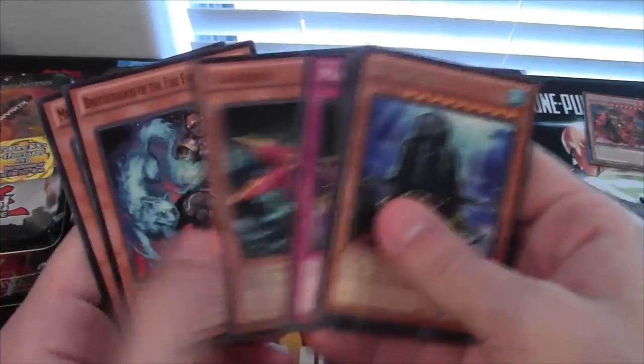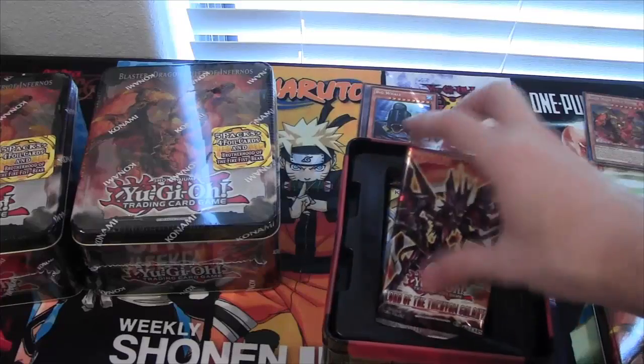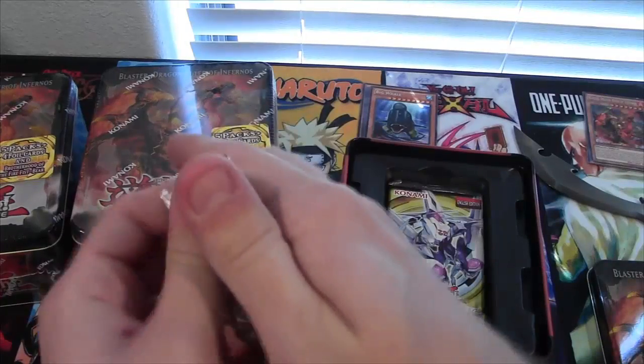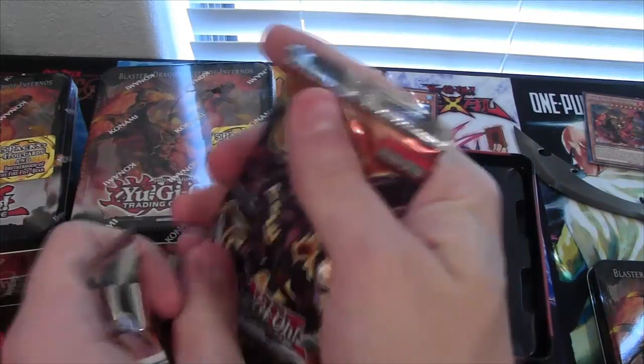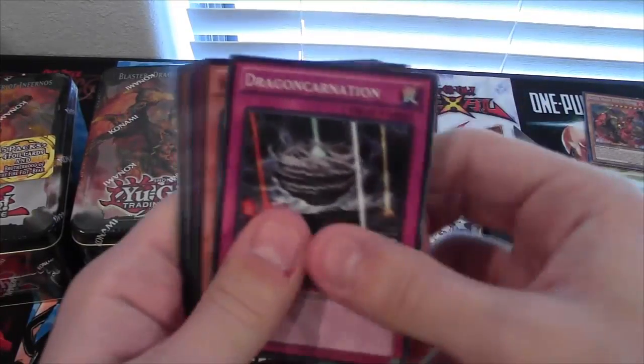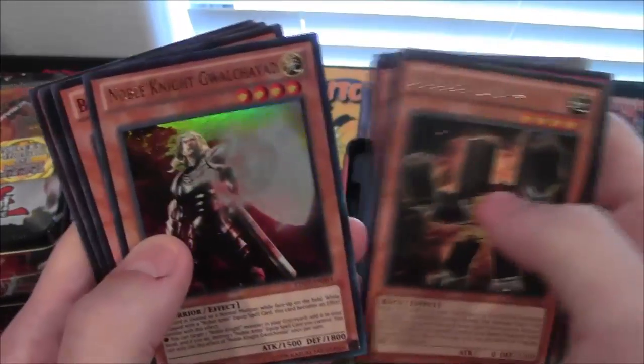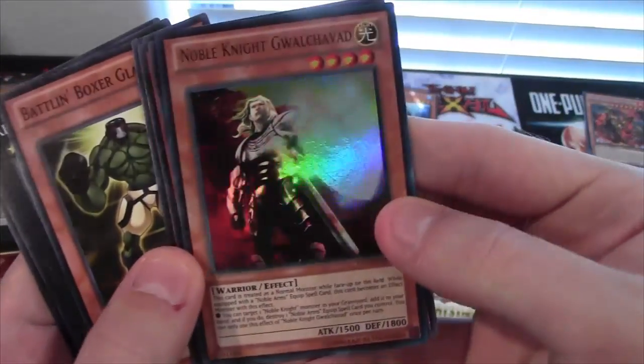Wrapped Big Whale, Mine Drain — that's a good common trap card. Second pack of Lord of Tachyon. We have Go-Go-Go Gigas and Noble Knight Grouchavad. That's a good card.